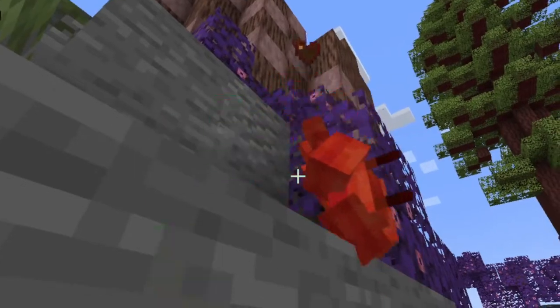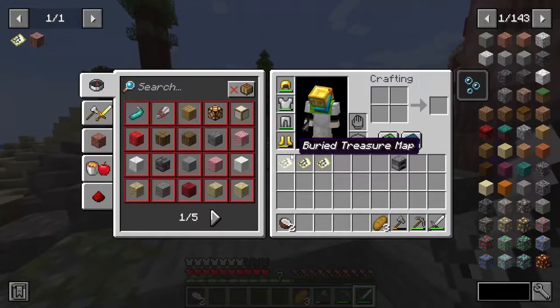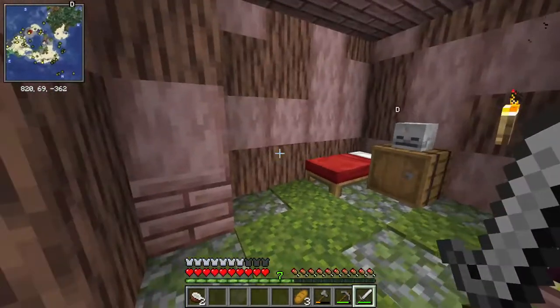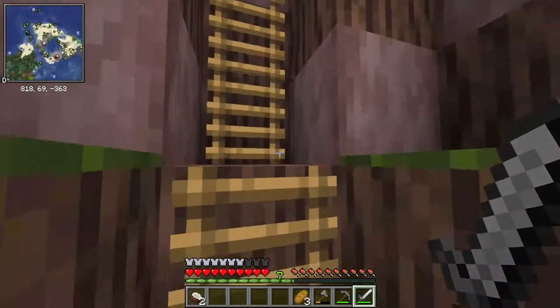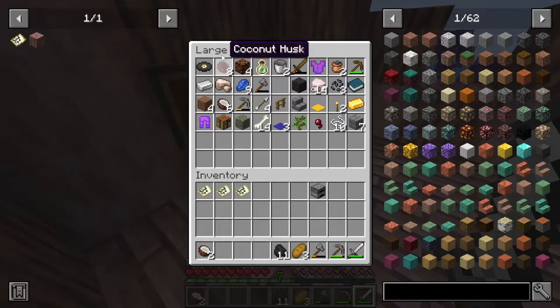Today we are gonna go mining because we are very poor. Nobody likes golden armor unless you're in the Nether, and in this mod pack I don't even think that matters. So today we're gonna go caving and try to get as many items as we physically can. I think we can get a pretty decent amount.